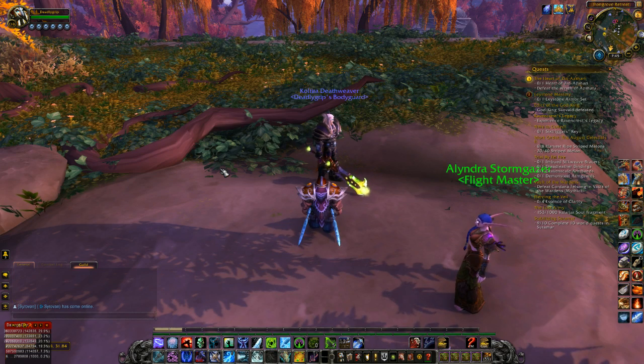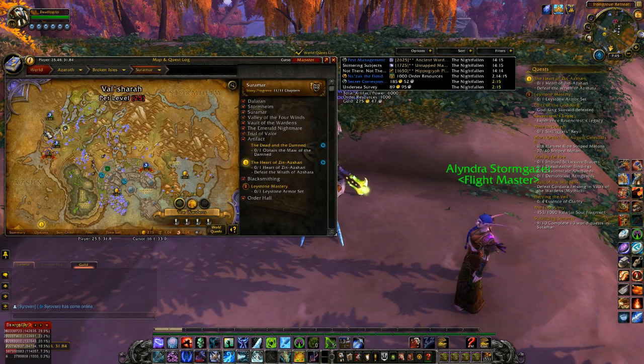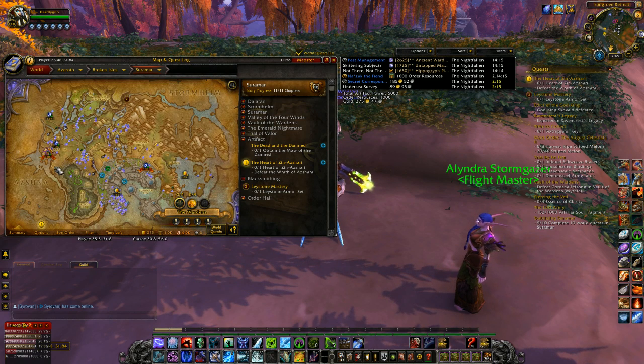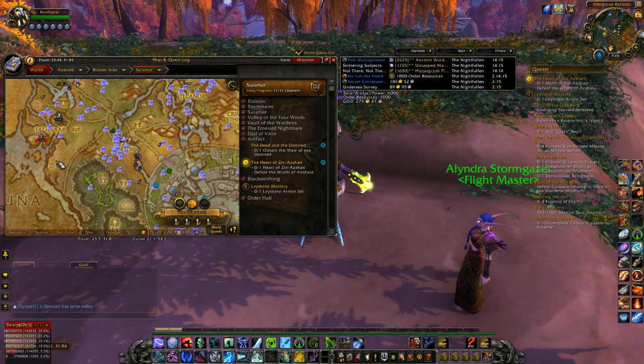The first thing you want to do is come to the Iron Grove Retreat flight point. The place we're actually going is right down here in this area, right at the little building on the map.